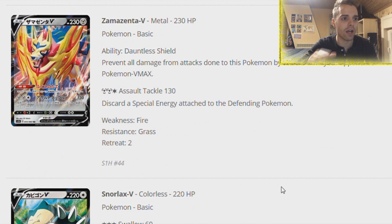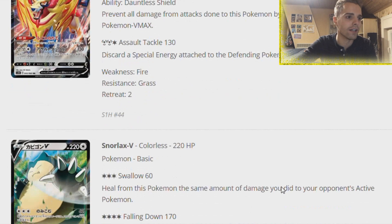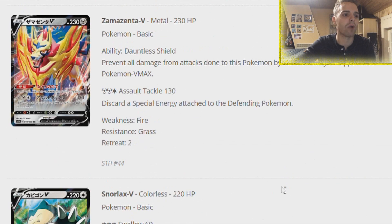Zamazenta prevents all damage from attacks done to this Pokemon by opponents' Pokemon VMAX. VMAX Pokemon always have a stage below them, so if you see Zamazenta you don't have to get out your VMAX. Although it could see play as a VMAX, it also smacks 130 damage. Zacian is probably way better.